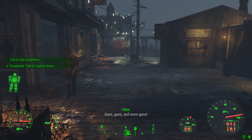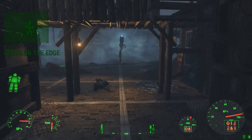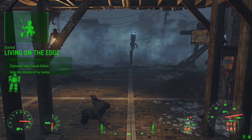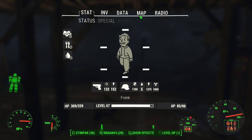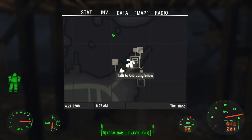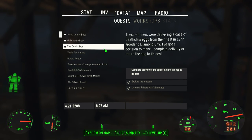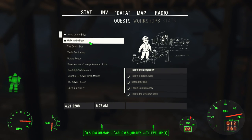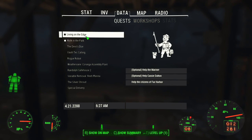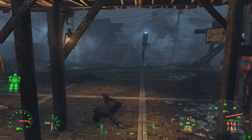Sorry for all that. You're here for Kasumi, right? She headed inland to the synth refuge — Acadia. Getting there will be dangerous. You'll need a guide: Old Longfellow. No one knows the fog like him. Word of warning though — he's a bit of an acquired taste.